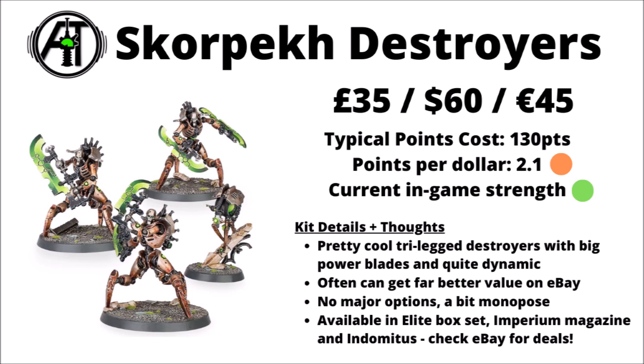Next up we've got the shock elite Destroyers, the Skorpek — £35, $60, or €45, typically costing around 130 points in-game with their Plasma Sight, and they're perhaps one of the best Necron melee units out there at the moment, absolutely rinsing things with a flurry of high-strength multi-damage attacks. Having one of these guys fighting against a Space Marine was perhaps one of the poster children of all of 9th edition 40k. They're available in the Elite Starter Set, in the Imperium magazine, and were in Indomitus, so you might find squads going for cheaper on eBay.